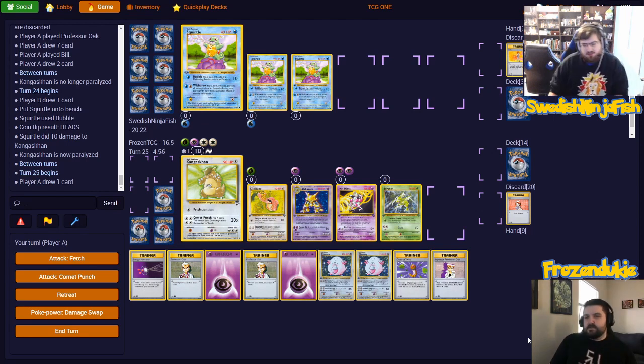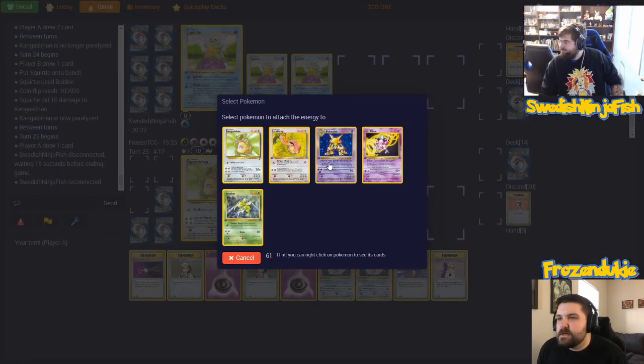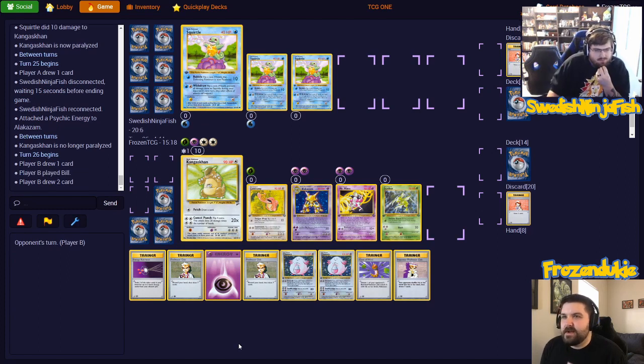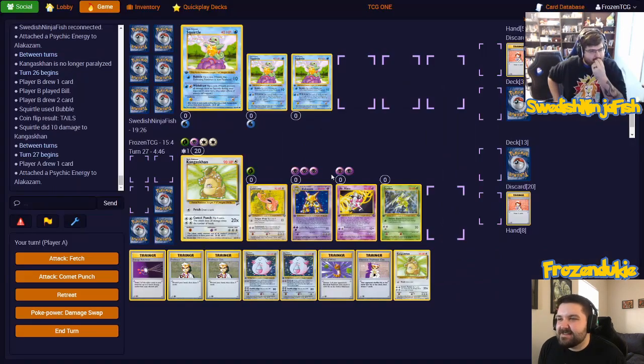Squirtle, Bubble — yes, paralyzed! You've gotten like three or four Bubbles in a row. All attached to Alakazam. This is really tough, I'll end my turn. Blastoise would definitely be the deck to make a huge comeback. Bubble — didn't get it this time. I'll attach to Alakazam. Damage swap first, one hit. We are going to Pokemon Trader away a Blastoise for a Seel. We are going to play the Seel, attach an energy to the Seel, Professor Oak, and Bubble. Comet Punch!